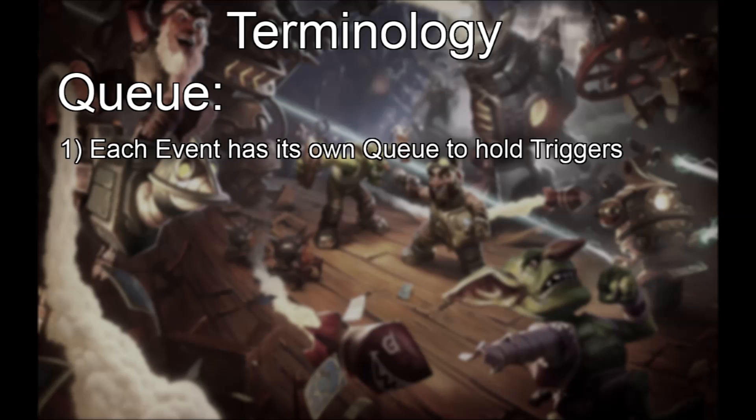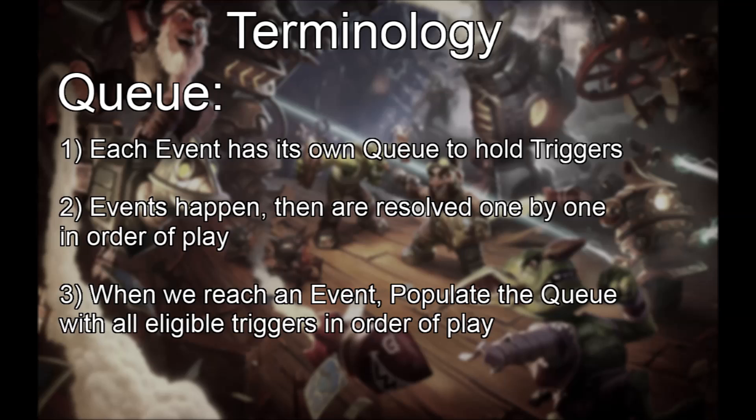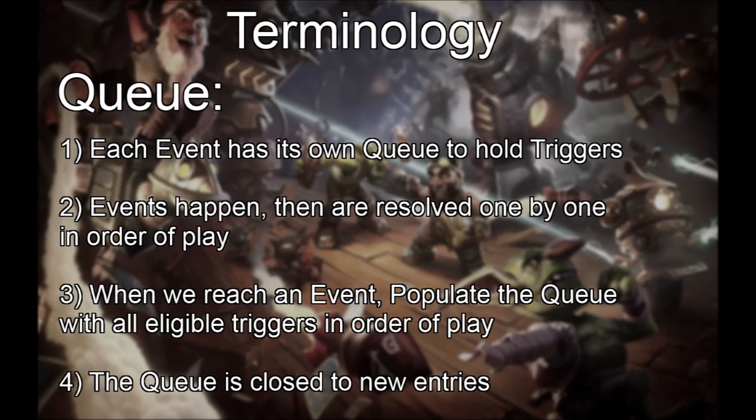Let's define a cue. Each event gets its own cue to hold triggers. In particular, in a group of simultaneous events, all the damage or deaths or whatever occur, then we resolve consequences of each event one by one in autoplay, oldest to newest. When we start resolving an event, the cue is populated with all triggers that are eligible and in play, again using autoplay oldest to newest. Then it is closed to new entries.